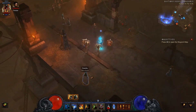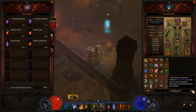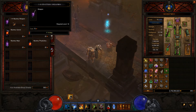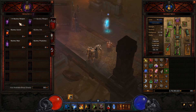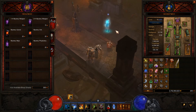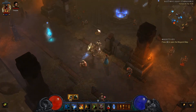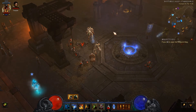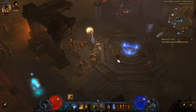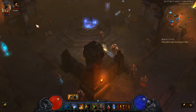It also has a small gambling system — not real life money gambling. You collect blood shards as you play and trade them for unknown items. For instance, if you want to gamble on a one-handed weapon, you buy a few and might get a legendary or a rare. It lets you gamble on pieces you specifically want. If you want a very specific legendary for your build, you spend your shards on that slot, increasing your chance of getting what you want.